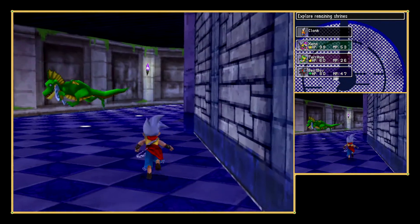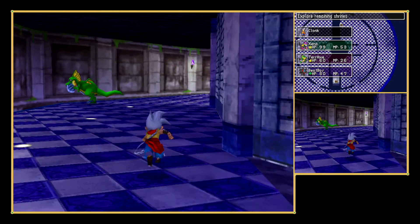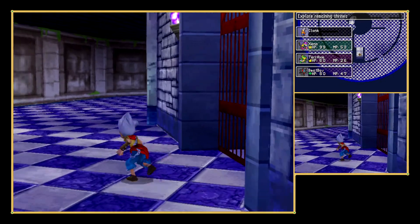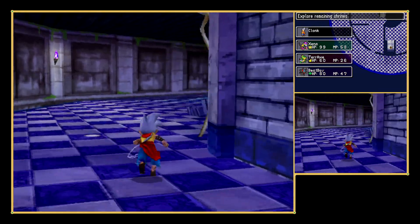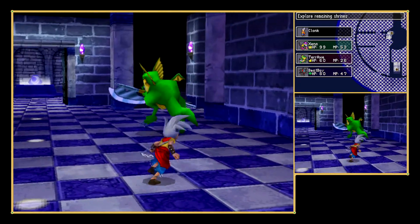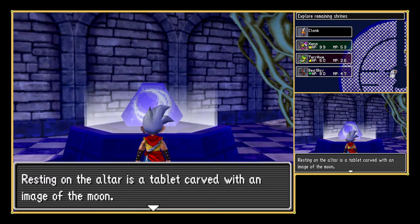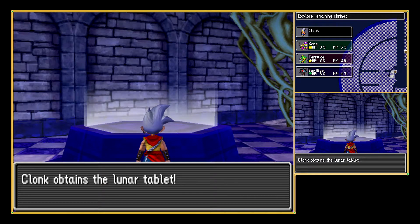Thankfully this game does not have multi-fights — that would be a little bit disastrous at times. Making my way through now — that one is closed off. I thought it was going to be strictly red in red areas and blue in blue areas, but I guess not. Resting on the altar is a tablet carved with the image of a moon — take the tablet? Yes!